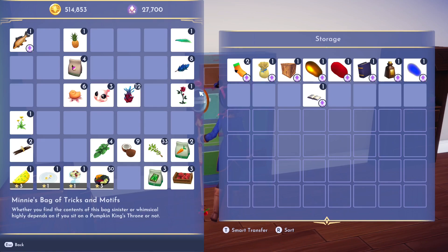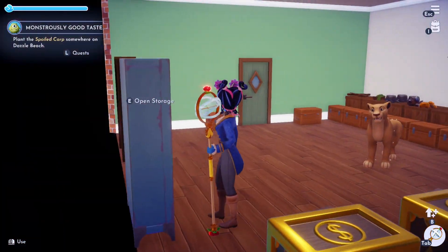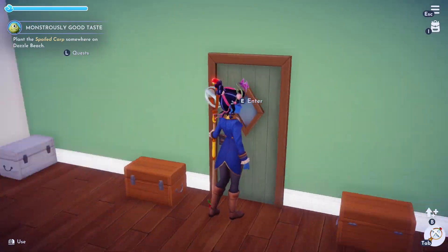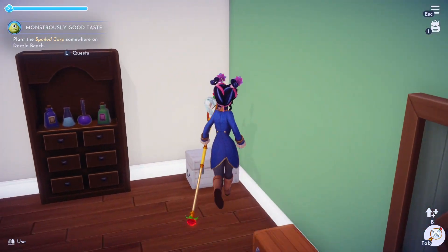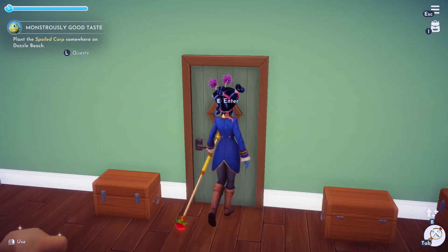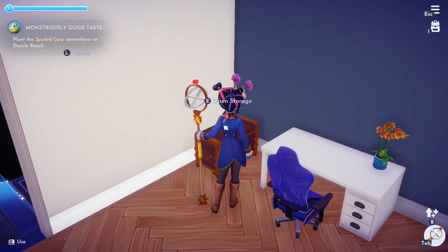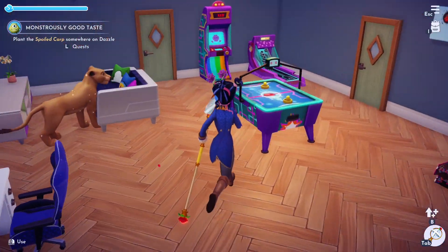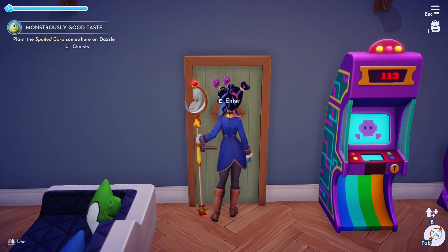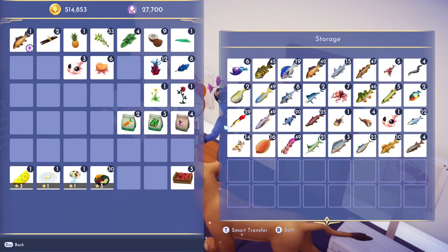We have 30, we can sell all of them. What did I put in here? Oh, the bottles - yes. This is empty because I want to buy more of these vintage chests. We should actually go and see how much Roost sells them for.